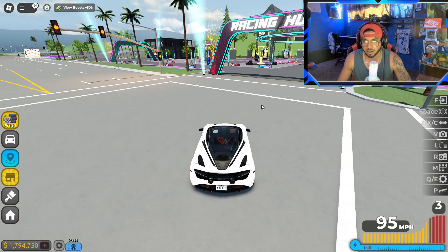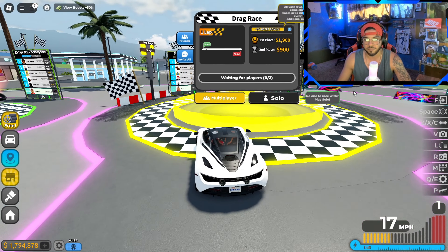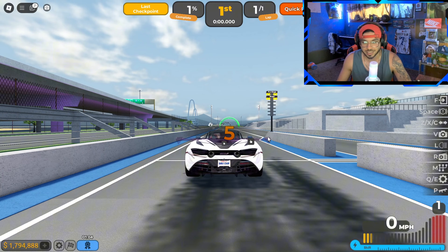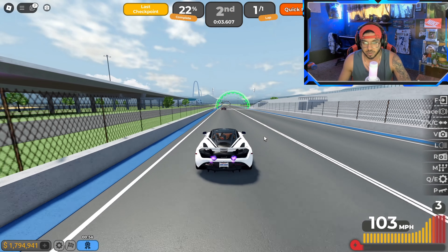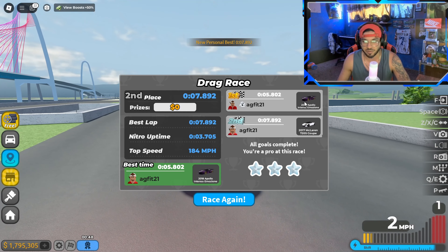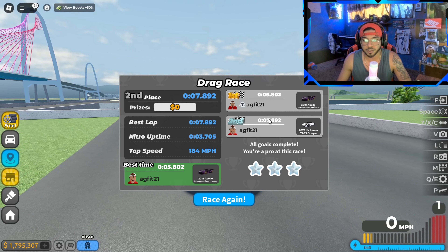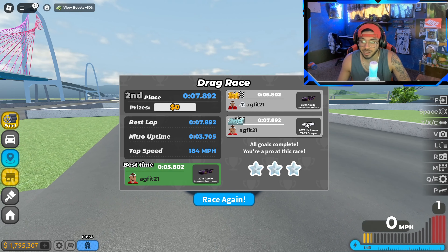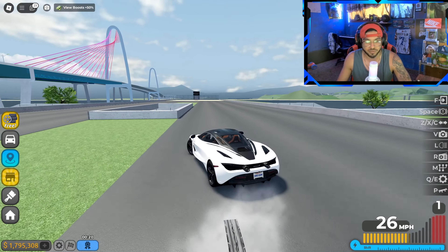We're in the drag race to test out the acceleration first. The turbo sound on it is insane. Apollo is still going to beat us for a while since it's absolutely insane, but we didn't lose that bad — only by two seconds with a stock McLaren. Our best lap time was 7.8, nitro uptime was 3.7, and top speed was 184 mph. That's actually not too bad for a drag race with a stocked McLaren.